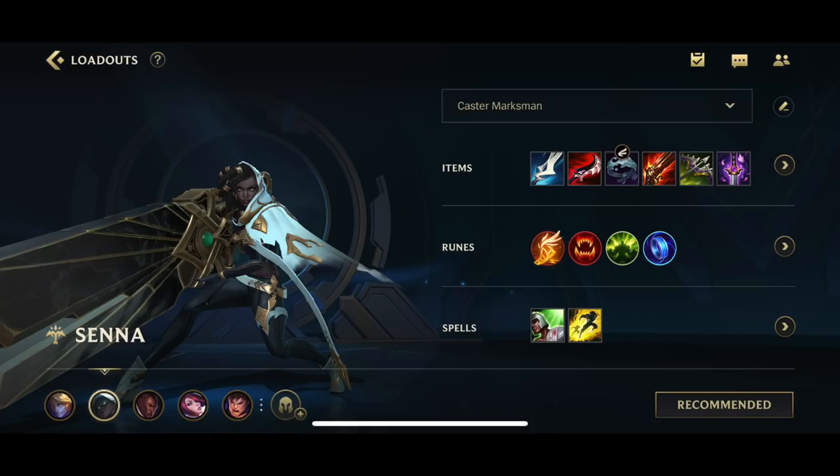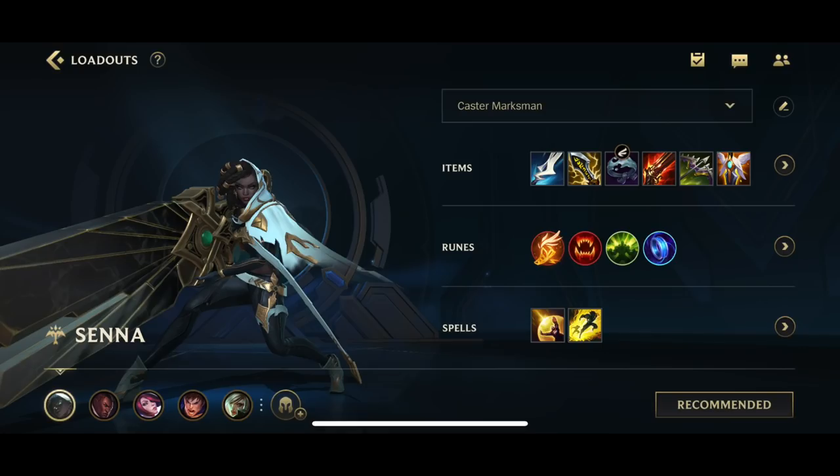The second build is gonna be the Crit build. The first build is the best build in the opinion of Tribe Doom, pro player, tier 1 team. The second one is from Gamelord Random — he prefers to go for Crit Senna, which is gonna be Manamune, Infinity Edge, Rapidfire Cannon, Mortal Reminder, and Guardian Angel.